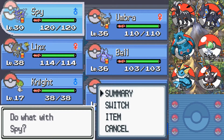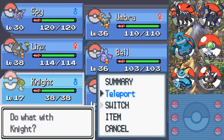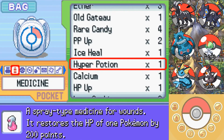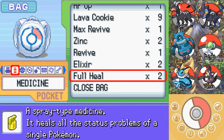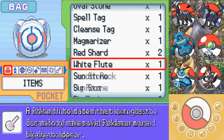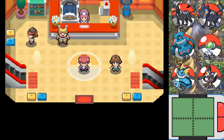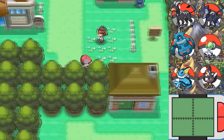It seems only appropriate to give Knight the Experience Share, so I shall do that — because he is a ways behind and needs to be caught up to the rest of the party. I'm really hoping Knight can be the Pokemon who rounds off the party with the fighting-type moves that will be useful into the late game.